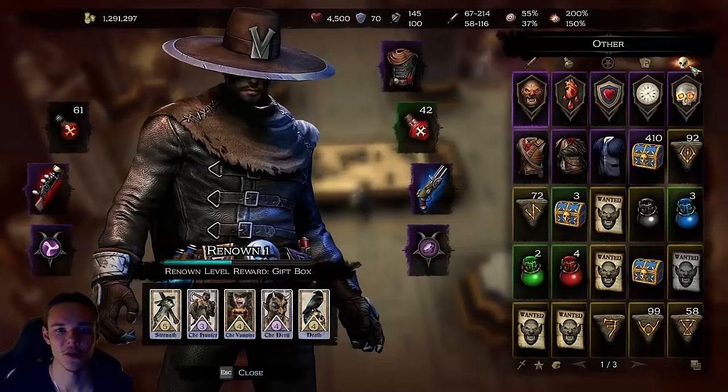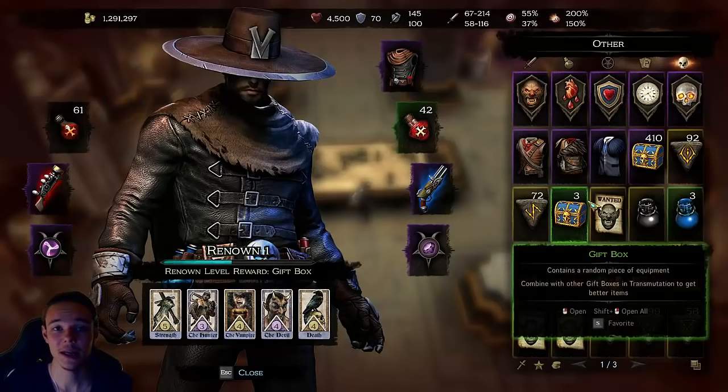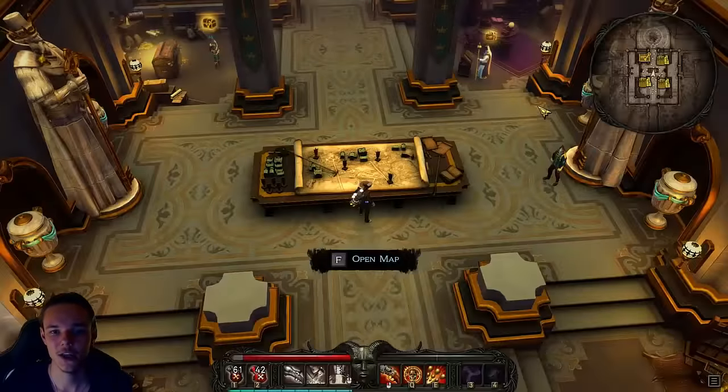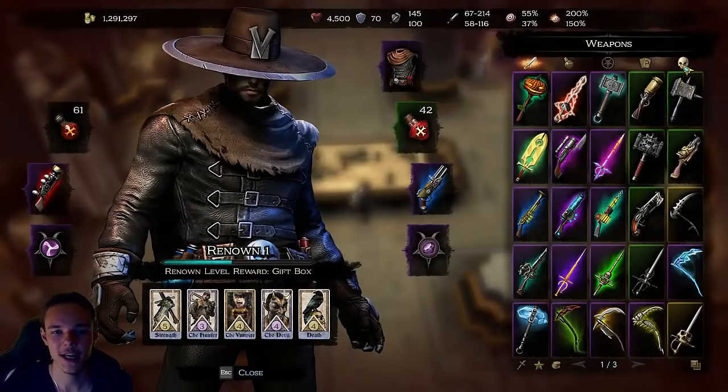I mentioned hard mode and normal mode. This character is on hard and I have all 5 hexes active, which make the game harder and cannot be deactivated. On standard mode you can activate each hex individually — just 1, 2, or all of them. Hard mode can be overwhelming when you start because everything has a lot of health and everything regens, which means everything takes ages to kill.